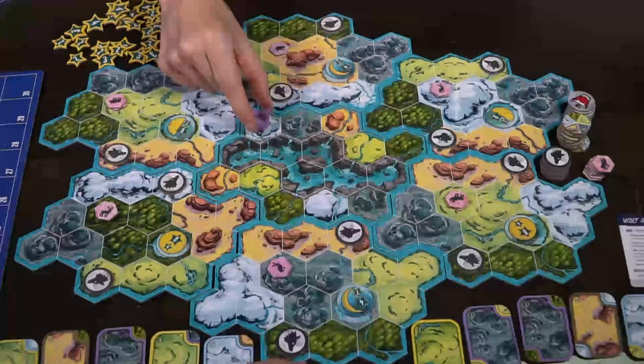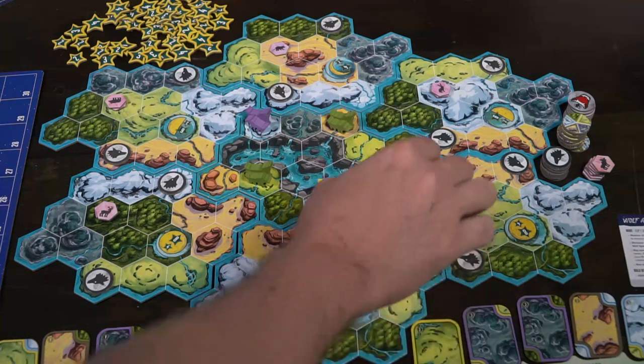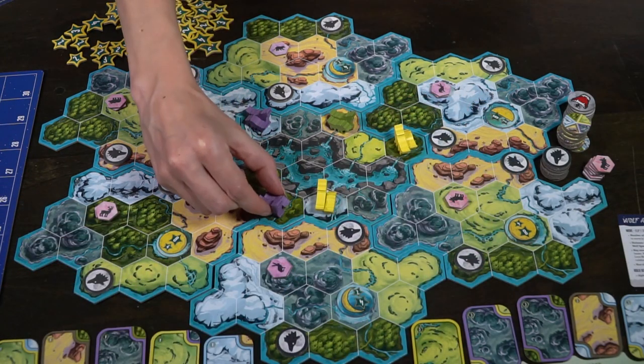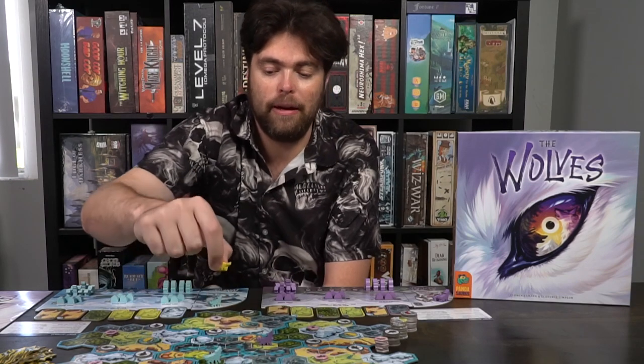Starting play begins with placement. We have no wolves on the game board, so the player going first — the tundra wolf — will take their sets of wolves, a baby wolf and a lone wolf, and check the middle tile of the main game board. Place your wolf set on either side across the river. You will not place on the river. Then we go snake-wise, clockwise around the game board, and each next player takes their turn placing.